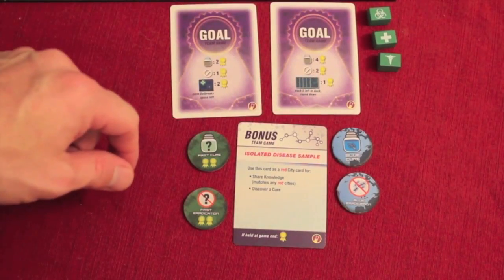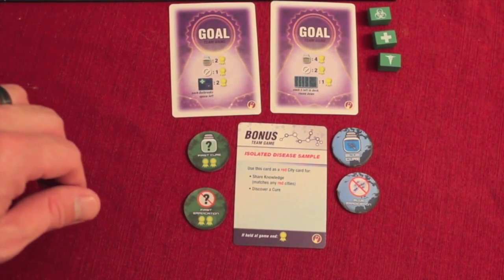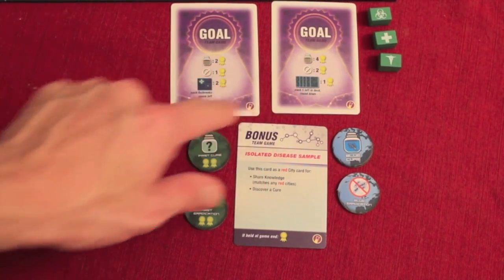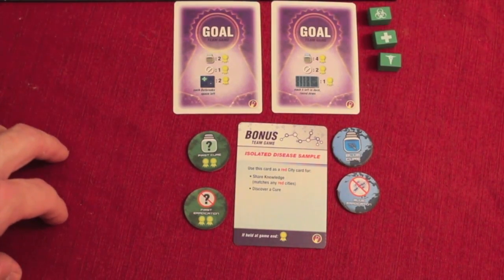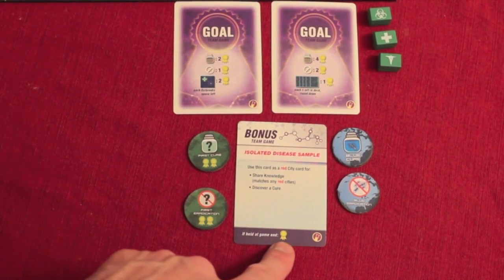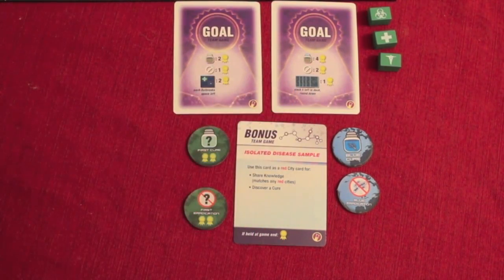In the team game, there are either two or three teams of two players each — so four or six people total. Each team chooses a research station type, places their pawns, gets three roles and chooses two, and receives a secret goal card. At the end of the game, if teams have collectively won and cured all diseases, they flip over their goals and count points — for curing certain diseases, eradicating diseases, cards left in the player deck, or spaces on the outbreak meter. Team members sit next to each other and share six total actions between them. Bonus cards mixed into the player deck help during the game, and unused ones score points. The team with the most points wins.